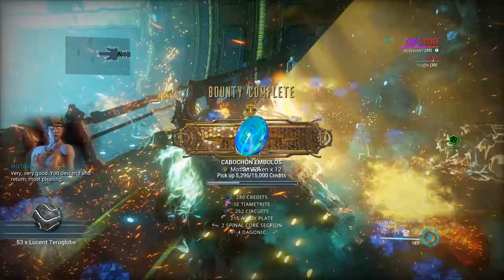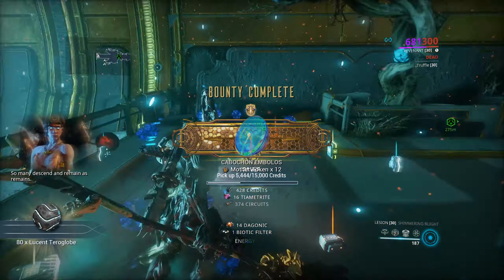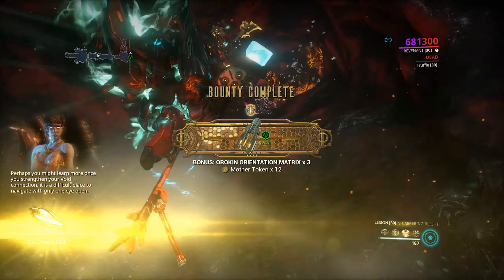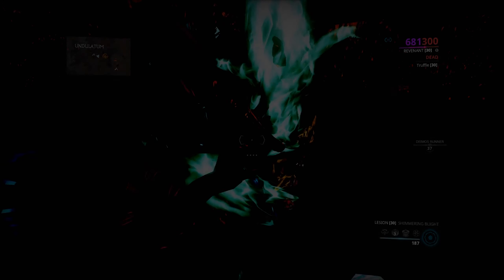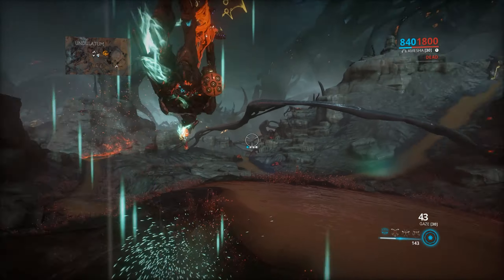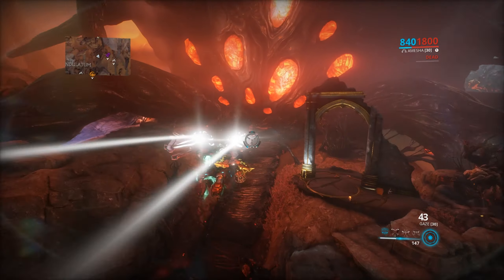There are a whole lot of secrets in these vaults that I'm not going to cover — normally you would go around and explore right now, but that deserves a video all of its own. So you can just exit the vault and start the next one. Hopefully this helps you kill that necromech without a lot of hassle. Good luck, and I'll see you in game.